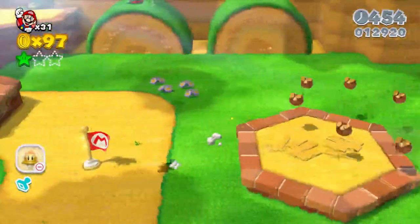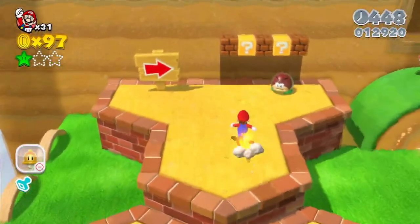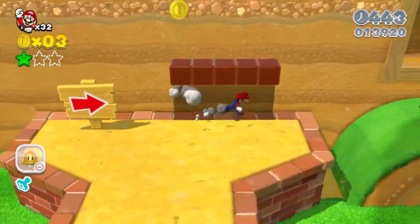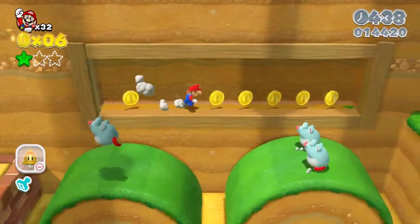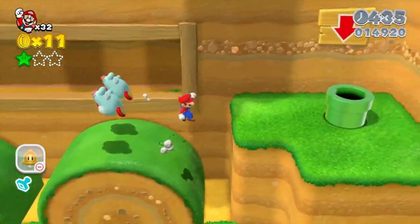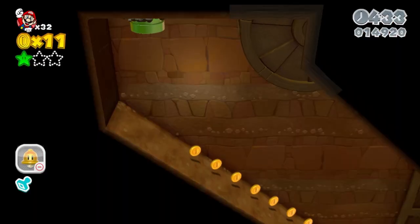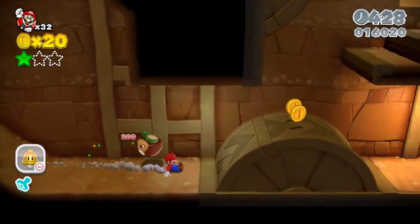I just think Super Mario 3D Land also handles coins nicely — when you get a power-up you already have in your inventory, they hand you 10 coins. While you're down here, make sure you get that first star, because there's no backtracking.